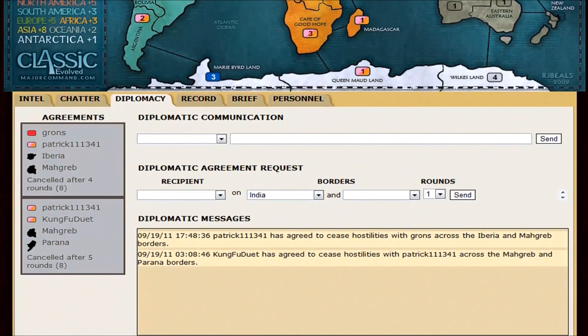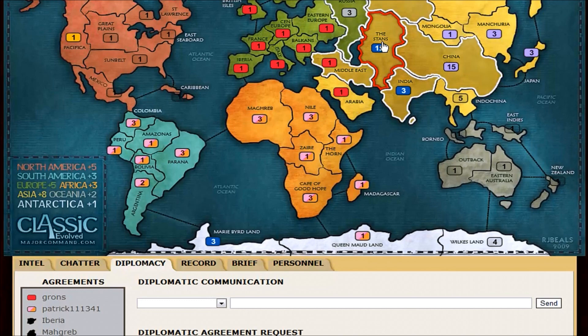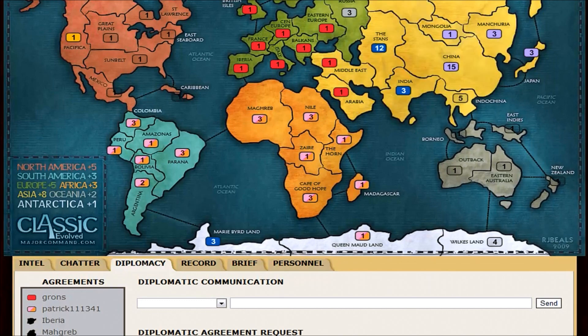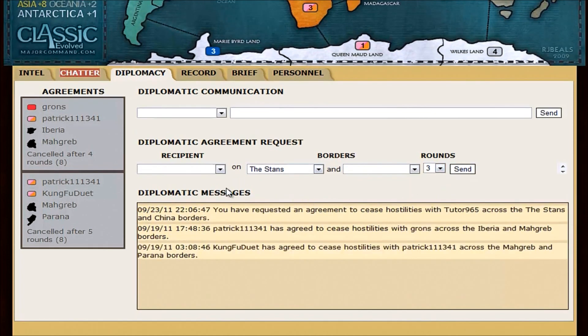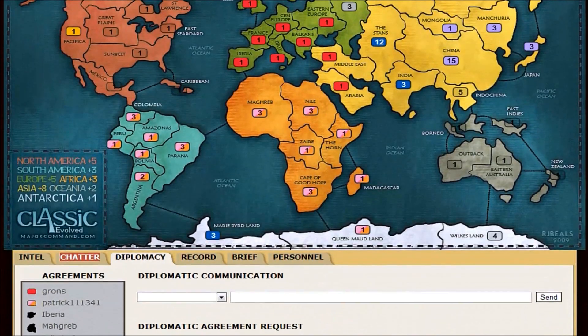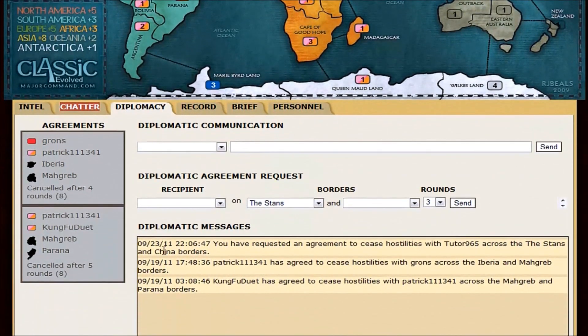Diplomacy is a feature which you should probably read about in more depth, but you can basically make an agreement between two players not to attack each other. So let's say I'm blue in the Stands and maybe I'll make an agreement with China, who is Tudor. I'll go to Tudor, click the Stands and China, and say make an agreement for three rounds. That doesn't mean we can't attack each other, but if we do, that's not good form — it's going to lower our diplomacy rating. He has to agree to this in order for it to go into effect.